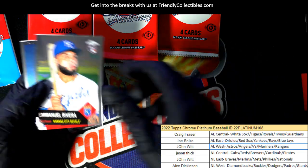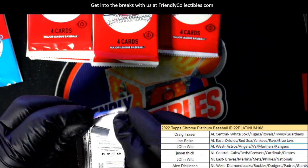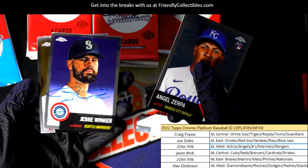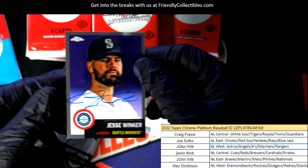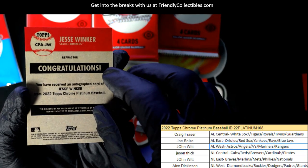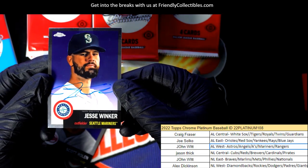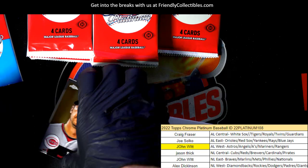Minnesota Twins rookie card number 200 — I think that is the red atomic refractor. That was a red atomic. There's an autograph — it's a Jesse Winker autograph for the Mariners. That's nice. Very nice one — congratulations, that's one for John W, he got some ink! Nice one, nice one — what else is popping?